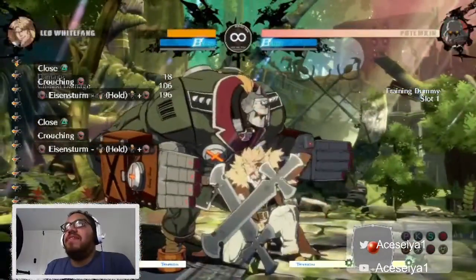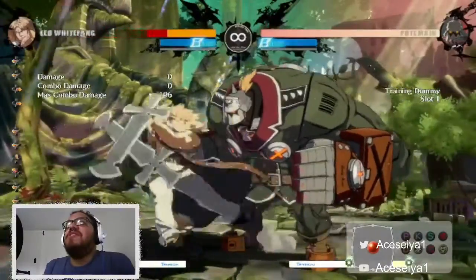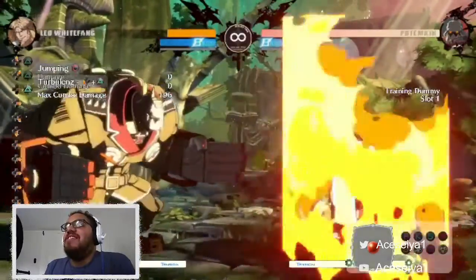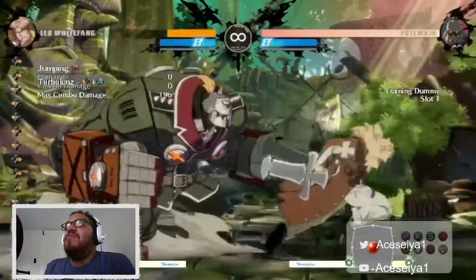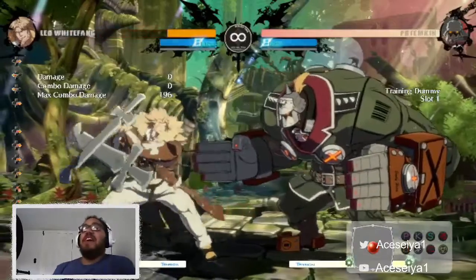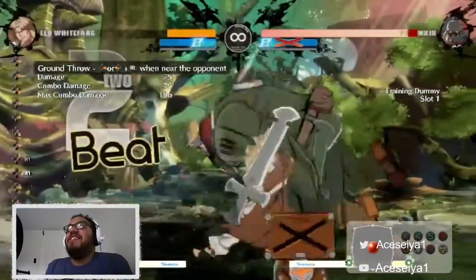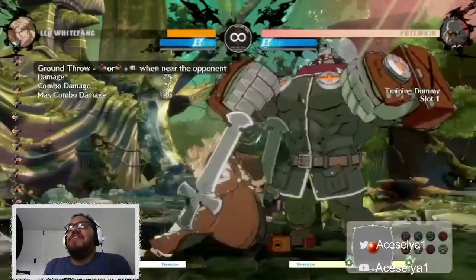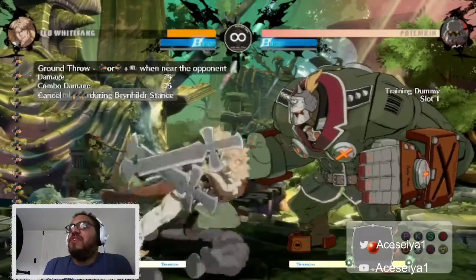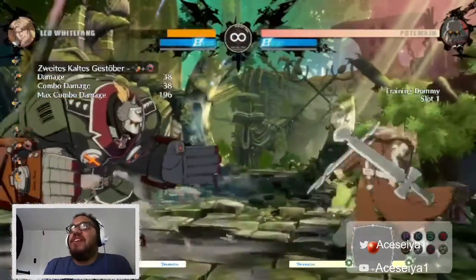Another special move unique to Leo is his backstance. You can access a certain amount of moves from it. How to get into the backstance - you get in it three different ways. One way: you can grab and it will lead into it, then to cancel it you press down-down. Another way: you press down-forward-circle which leads into it, and then you cancel it.